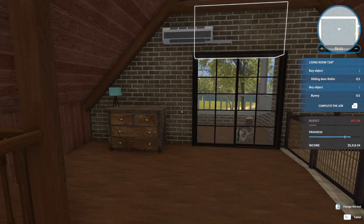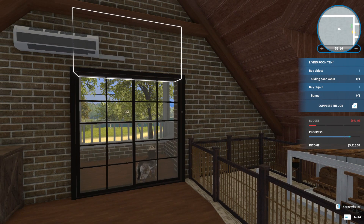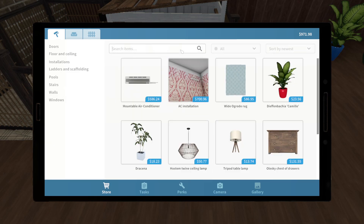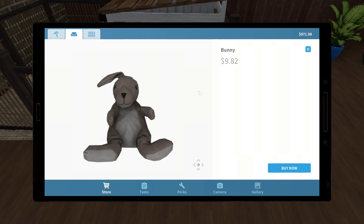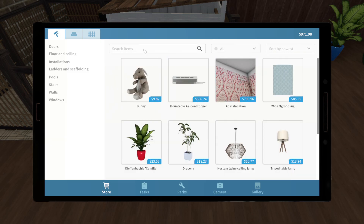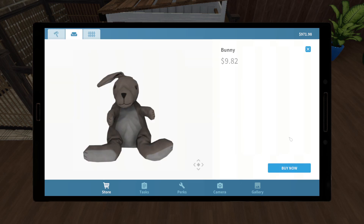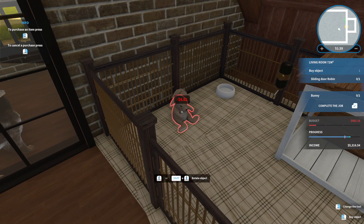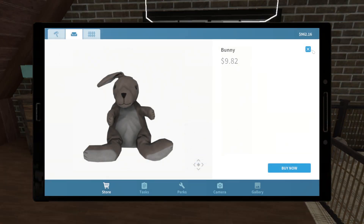We did it! Our budget is so low right now. It's still not counting the Sliding Door Robin, so let's buy a bunny first. Wait — is it not a real bunny? It must just be a toy bunny. We'll put it in the enclosure — oh, how cute is that! Okay, Sliding Door Robin — let's see if we can figure this out.